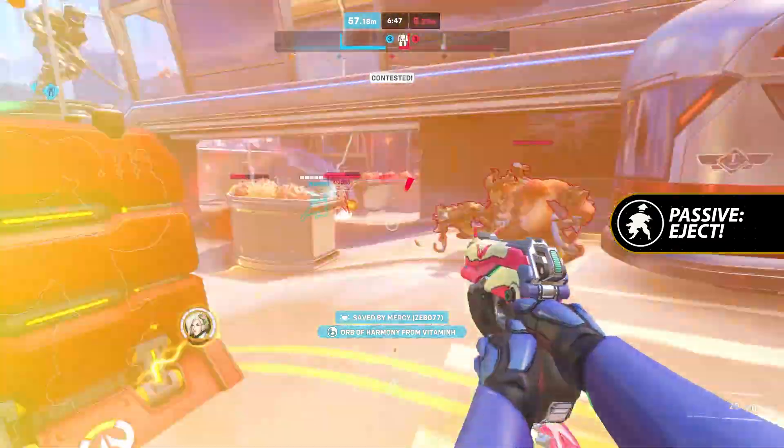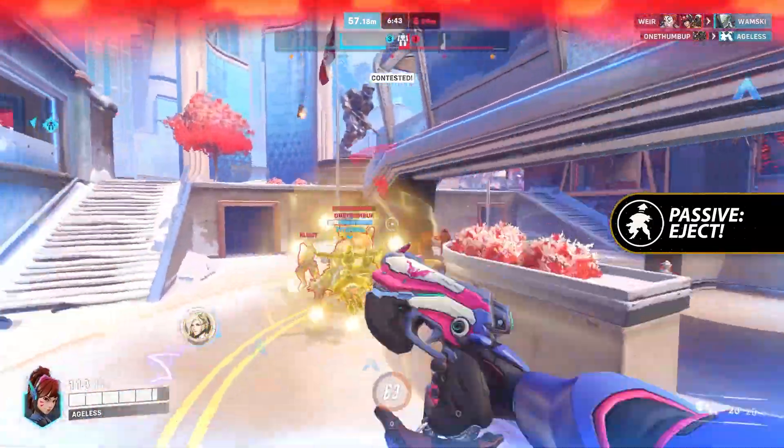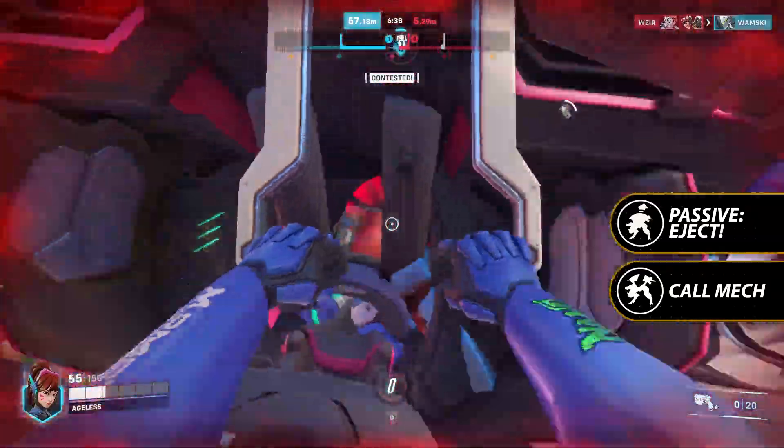D.Va's passive is Eject. When her mech loses its HP, she will swap to her pilot form, which allows her to run around with significantly lower health, locks her out of her regular abilities, and changes her ultimate to the ability to call her mech back to the battlefield.